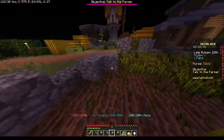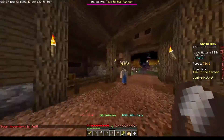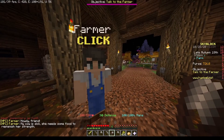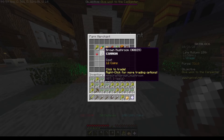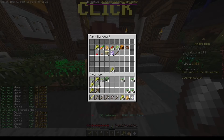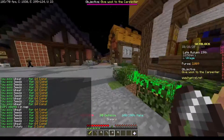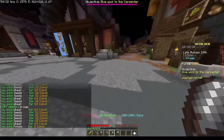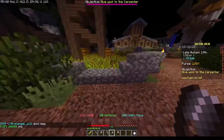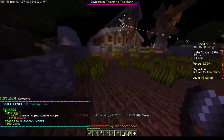I wonder if I can sell this wheat and seeds for coins — that might be a good way to afford wool. I head over to the farm merchant. I can sell items here! I'm selling all of this stuff and getting tons of coins — wow, I have about 2,000 coins now. I'm almost farming level five.